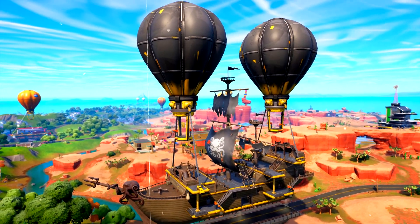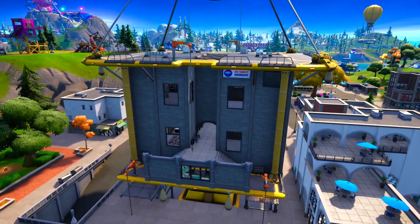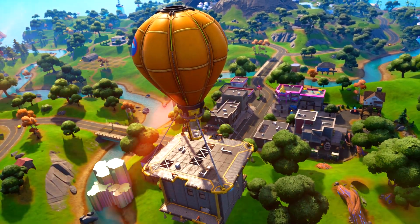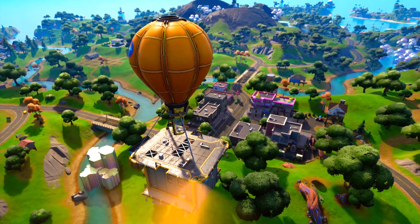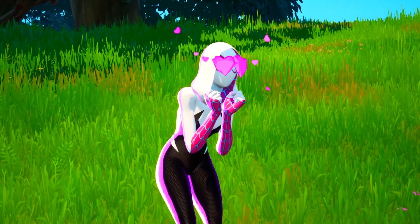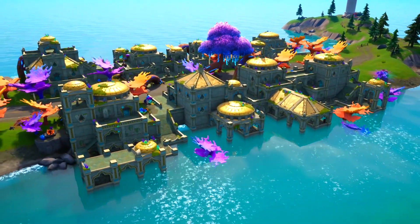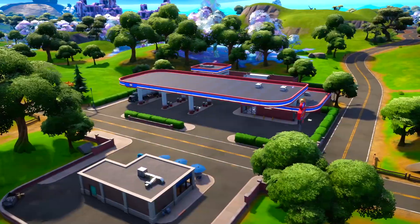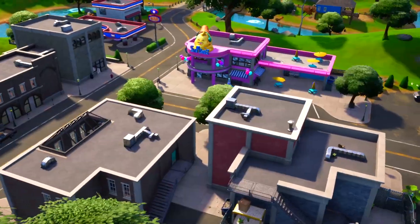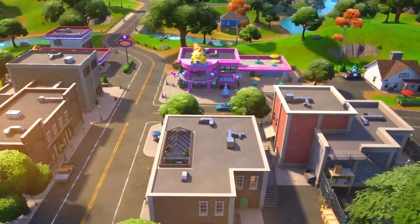On top of that, the No Sweat Insurance building at Tilted Towers is also gonna go ahead and change its location, as we can see from this official picture where the No Sweat Insurance building is spotted somewhere else thanks to these hoverboards. Your favorite POIs and locations are gonna change throughout the map — this is gonna include Sleepy Sound, the big large gas station, the Butterbloom, and Coney Crossroads. All these locations will be lifted above the ground and they're gonna change their location.